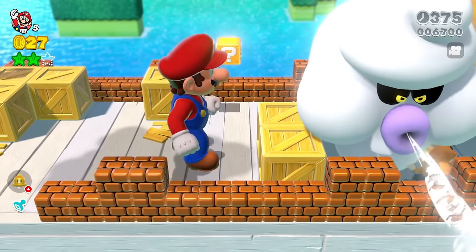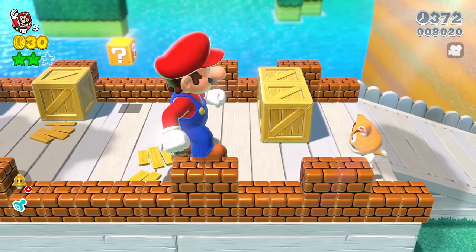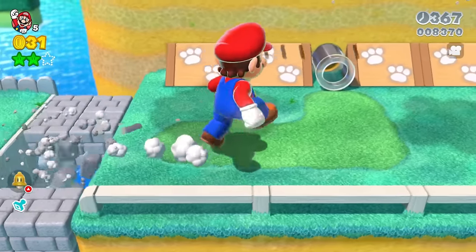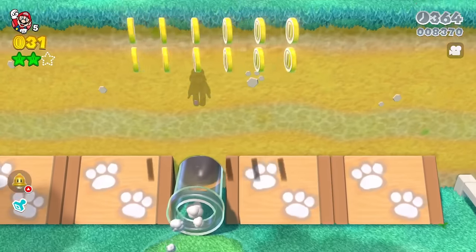Back here we've got a Typhu, and you can actually just walk into the Typhu to defeat it. Then we make our way across, destroying blocks and going into a clear pipe, which shrinks us down.